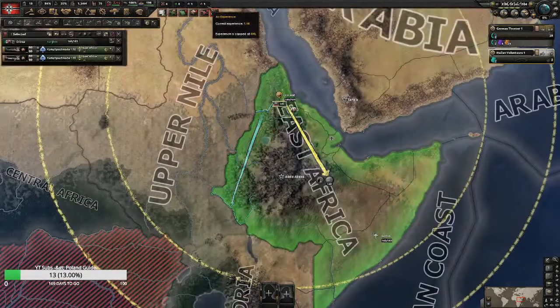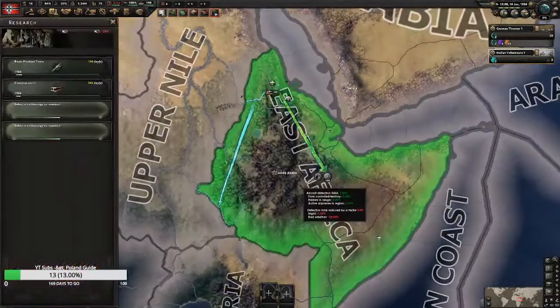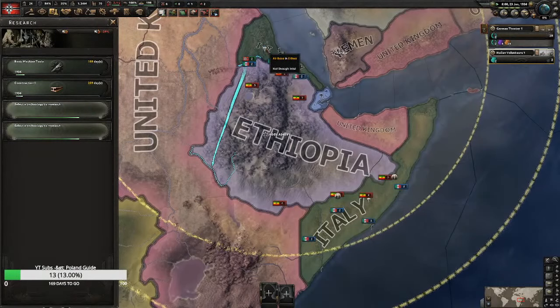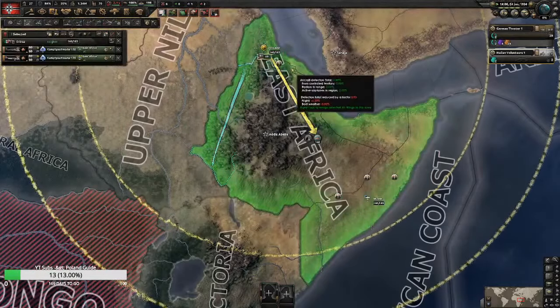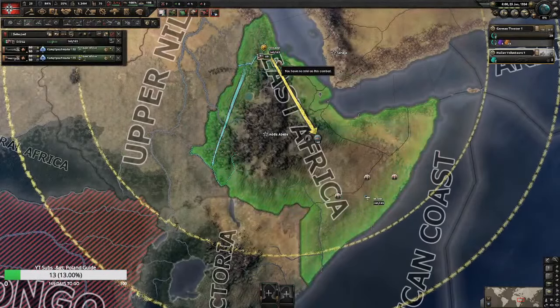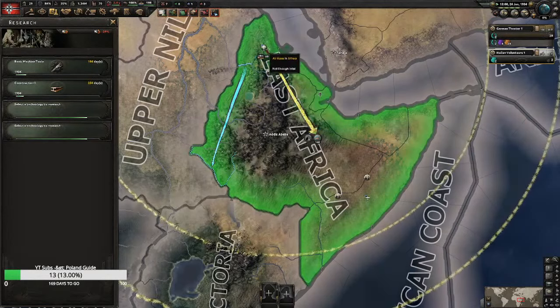Right now, if we could get 22 air XP in Somalia that would be awesome. I just want to make sure that my air bases look clean and they're not over-stacked, because air efficiency is a thing. We're already getting two. Don't send fighters — fighters won't work. A lot of players get that wrong; you're not going to be able to grind air XP with fighters. Ethiopia doesn't have an air force.